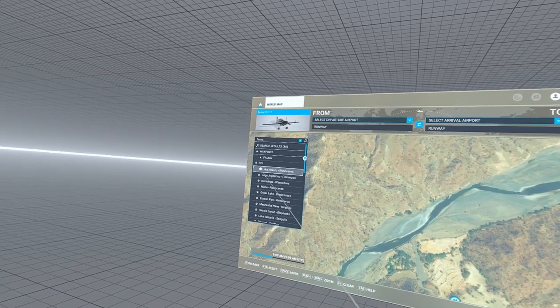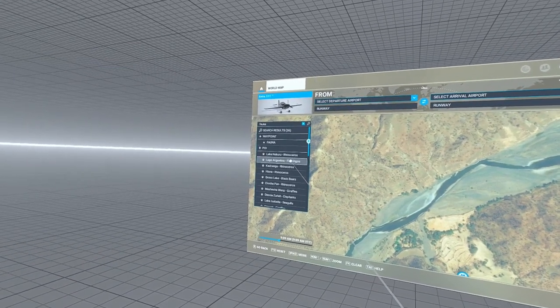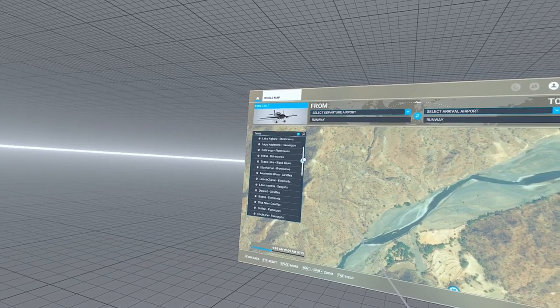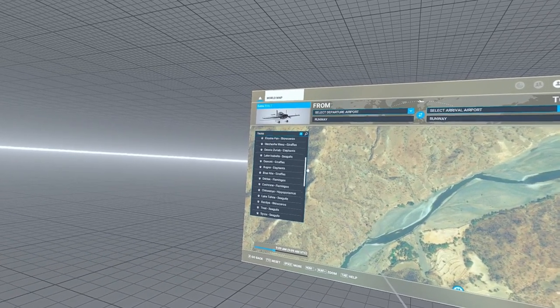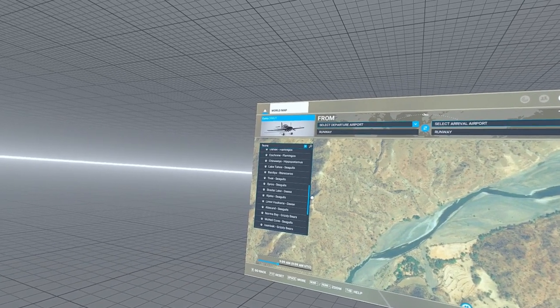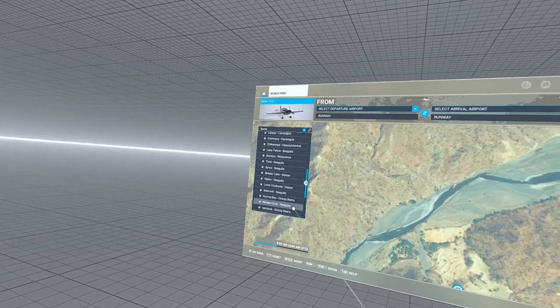As you can see, there's a bunch of points of interest that have animals next to them — those are your fauna. You can find all kinds of stuff: rhinos, flamingos, black bears, giraffes, elephants, seagulls, hippos — my daughter likes the hippos — geese, grizzly bears, and more.